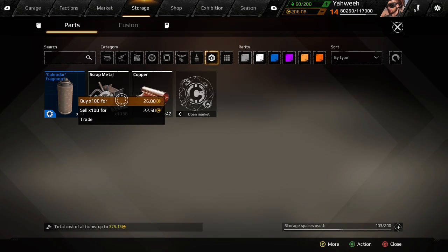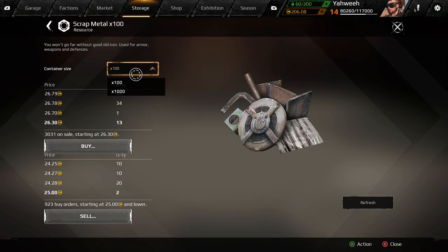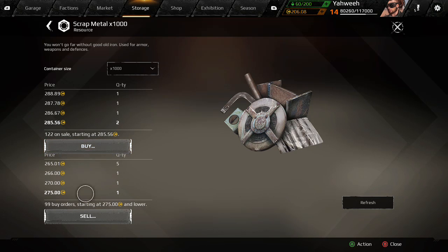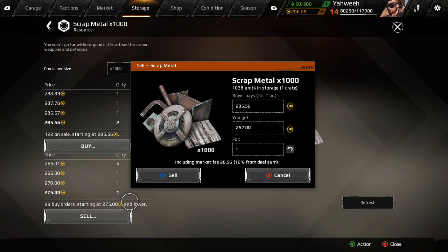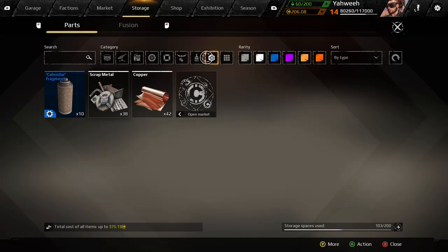I should be able to sell a thousand. We're gonna set the quantity to a thousand — look at that, a thousand scrap for 275 gold right there, though just the other day it was more than that. Sell that scrap — boom, sold. The other day I sold 500 of it and I didn't get my money for about a day and a half. I don't know if it's because the servers were down, but yeah, I got 206 gold up there right now, and once somebody buys that 1,000 scrap that's gonna add another 275 gold to my bank.